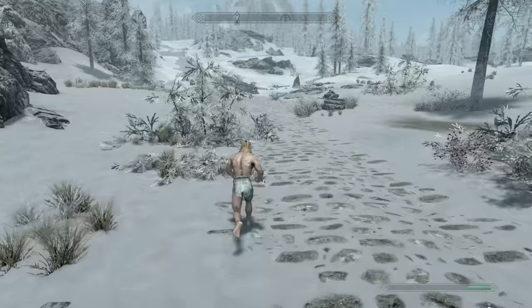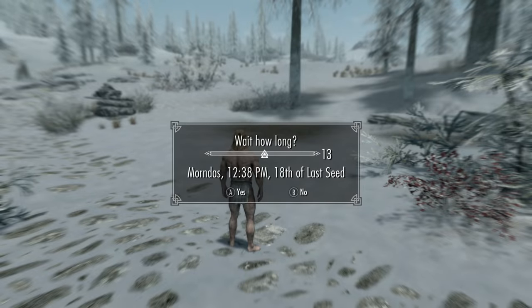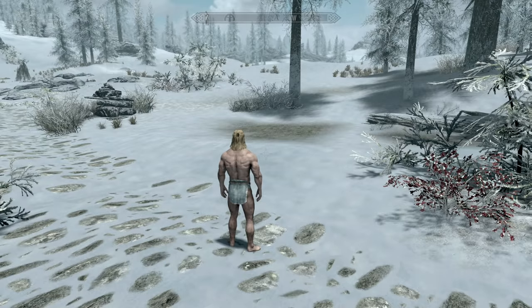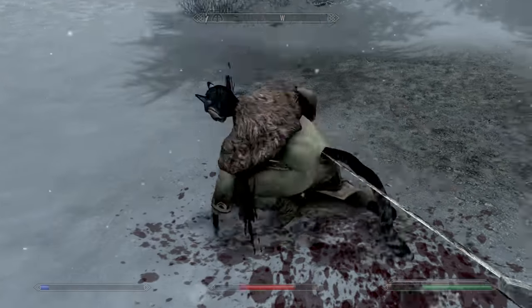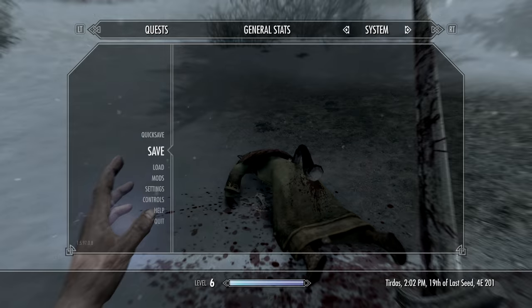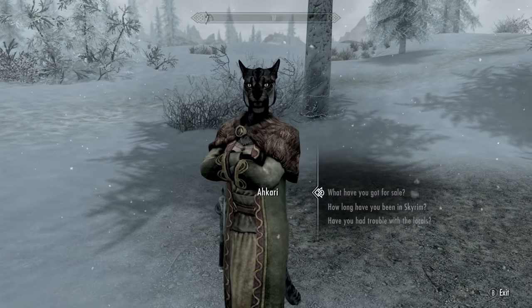To make the chest respawn, you just need to come to the front of Dawnstar, wait 24 hours until the Khajiit spawn, then talk to the one in the robes — or save in front of her and kill her — and everything will be back in the chest so you can just keep on grinding.